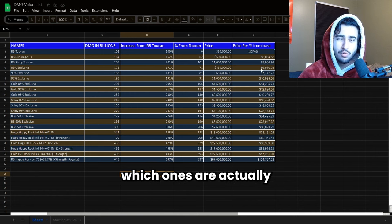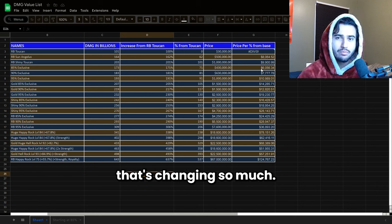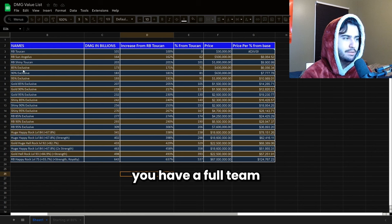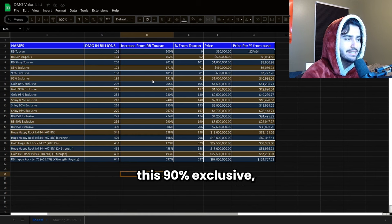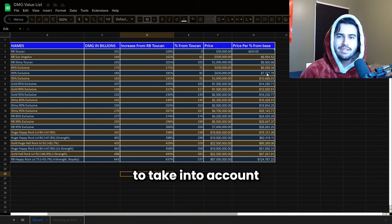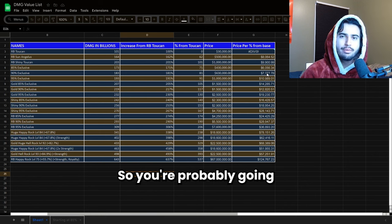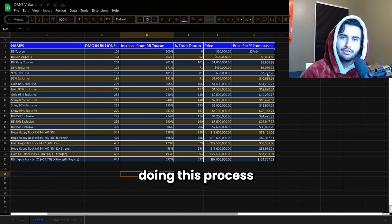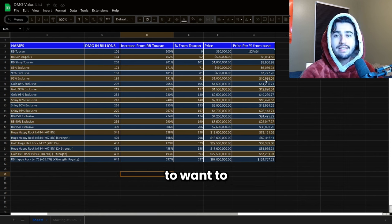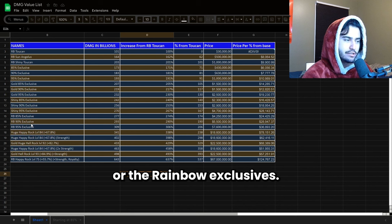The way I usually use this is I pick a category of pet I'm looking for — so if I want to get some exclusives, I'll put in the average prices for exclusives at the time and pick whichever one is giving me the most value for my price, in this case the 85% exclusive. This is just a way to know which ones are actually creating the most value, especially in an economy that's changing so much. If you have a full team of 85% exclusives and you're still not doing enough damage, the next best value would be the 90% exclusive, but you also have to account for the time it takes to find all these pets, so you're probably going to want to skip exclusives altogether and go straight for shinies or rainbow exclusives.